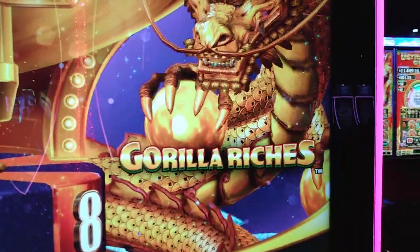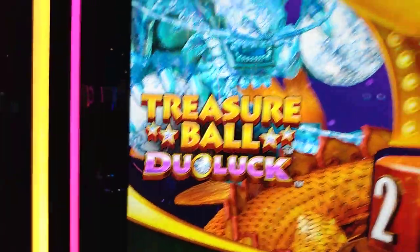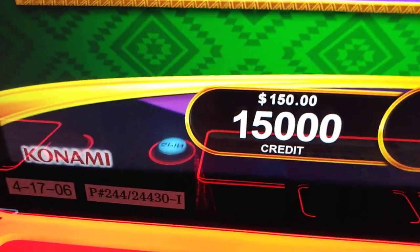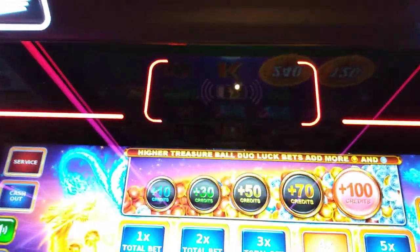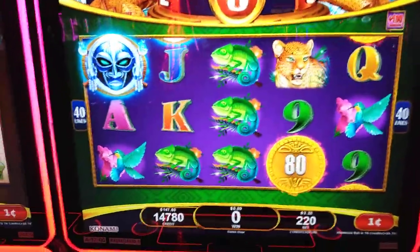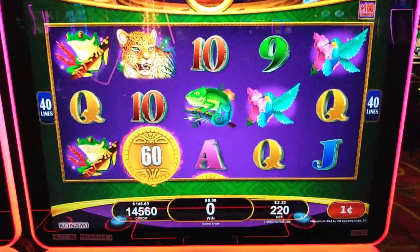Good morning everyone. We're at River Rock Casino this morning. They got some new games in here called Gorilla Riches, and this is like a treasure ball type machine. You see all those balls up there? We got $150 in free play in the machine and it's a one cent denomination. Let's take a look at our bets down here. It looks like this gives us more supreme and maxi chances, so we'll go with $2.20. I've never played this machine before, so we'll just have to learn it together.